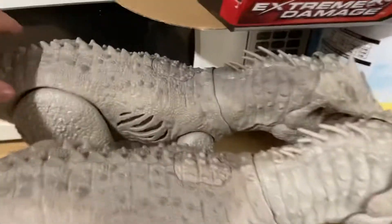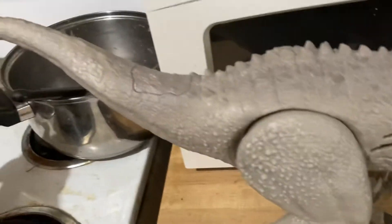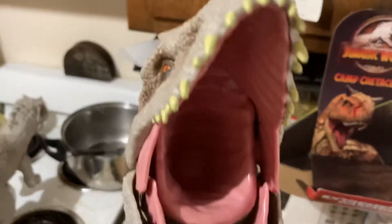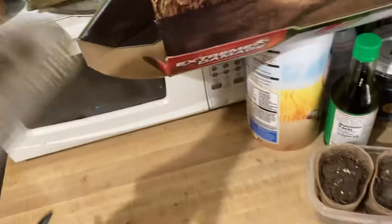It's a lot more posable, with the neck being able to be moved and its arms being moved, and then the extra damage feature. The back button of course still controls the head and the mouth. The mouth doesn't go as deep as it does for the Destroy and Devour version. Here's the skin.